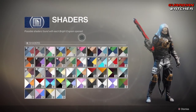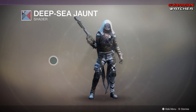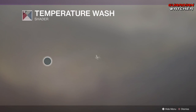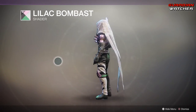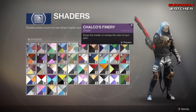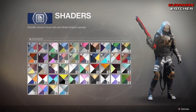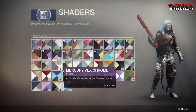Coming to Shaders, we have a couple of new ones. We have Deep Sea Jaunt — it's pretty much what it looks like. Then we have Temperature Wash. Then we have Lilac Bombast — ew, looks terrible. Then we have Vibrant Beach, Chalco's Finery, Chalco's Sunrise Warrior — that's really pink. And then that's all for the new ones.